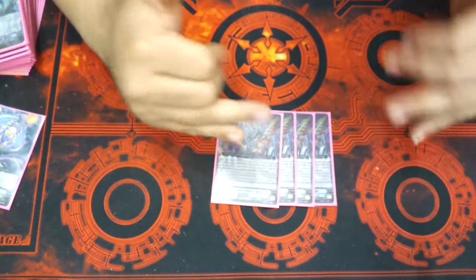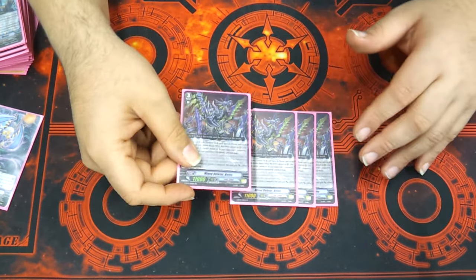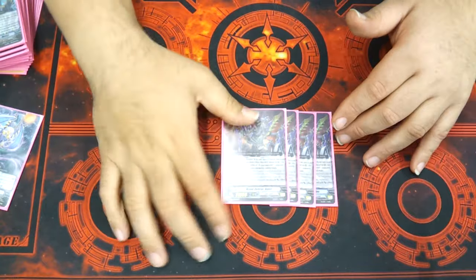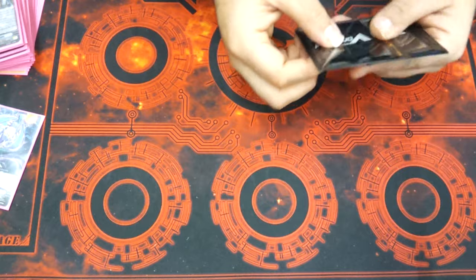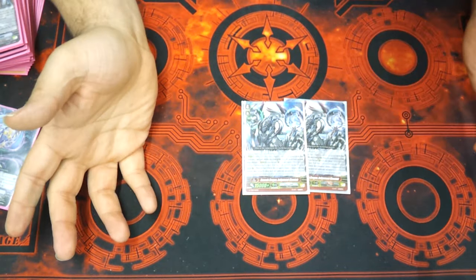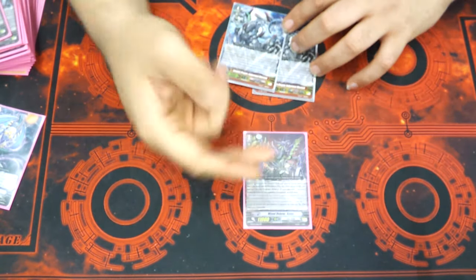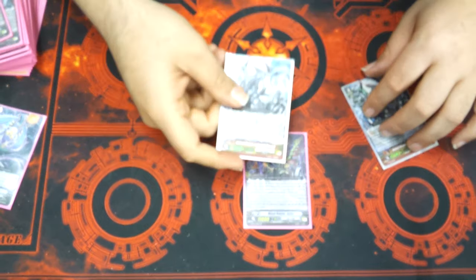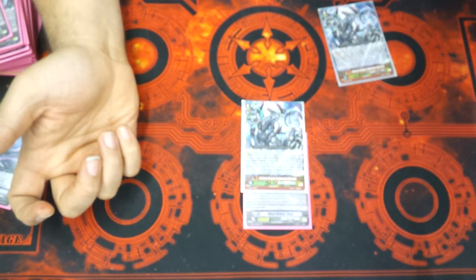It's very powerful and it also fuels the leader strides. The new leader stride is a G-Break 2, which I'm going to get into right now. I play two Genesis Dragons for stride. Basically what your second turn would be is: ride Chaos, do your shenanigans with delete, lock two, then stride over with Genesis Dragon.